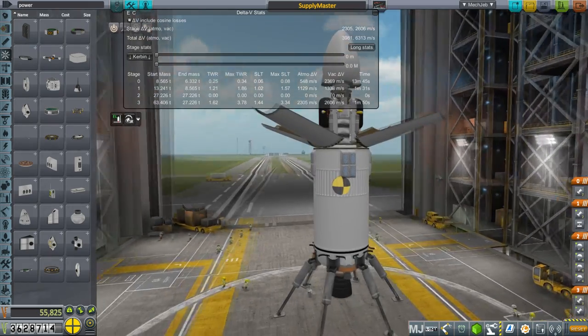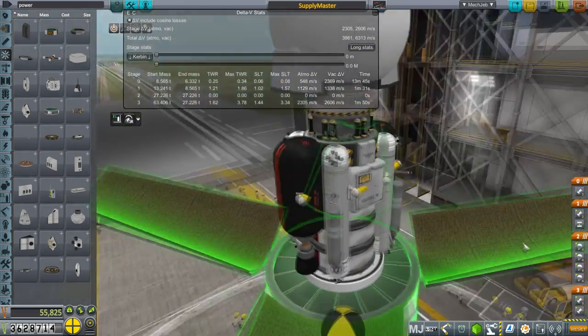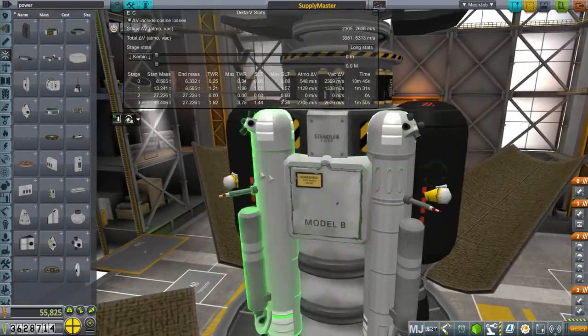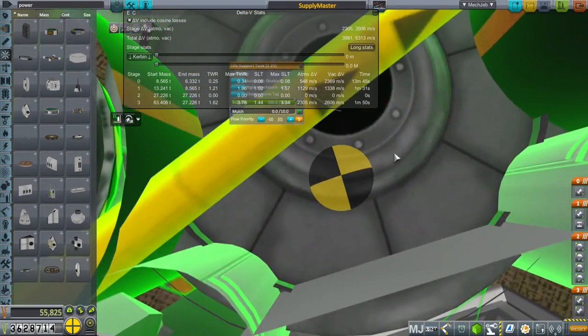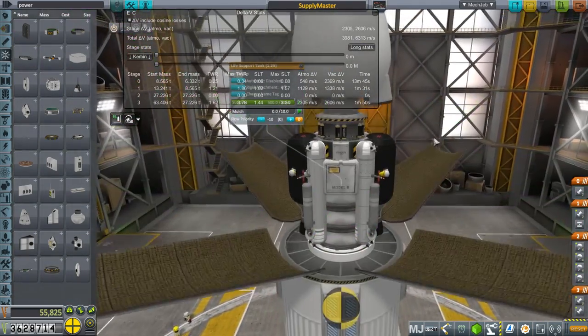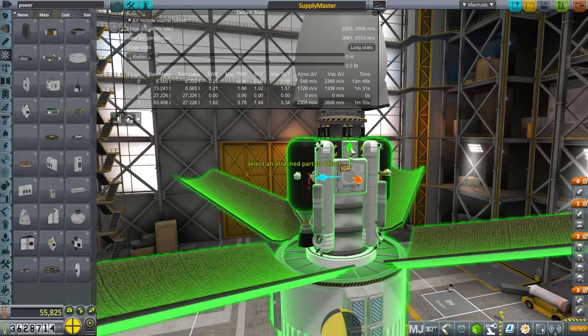In this episode, we have a new system to try out, and we are trying to deliver resources and supplies to the moon. I added a tank of fertilizer to this because fertilizer is what we need to convert the mulch at the base to supplies, so we don't have to keep sending supplies.